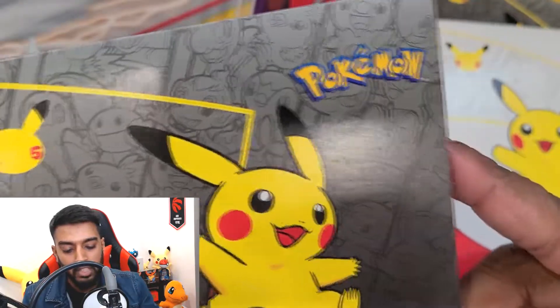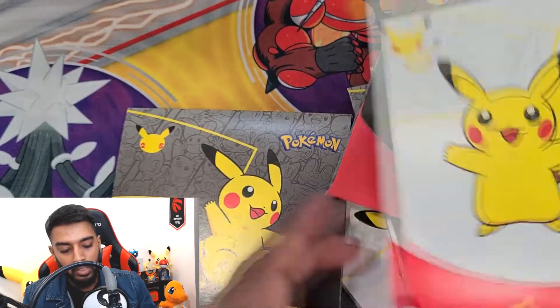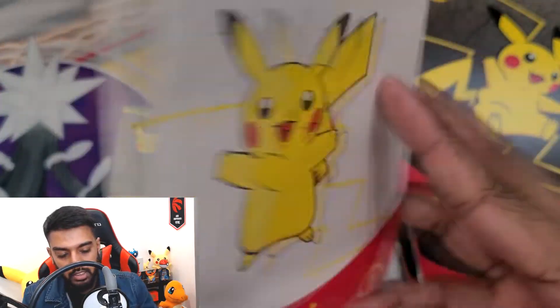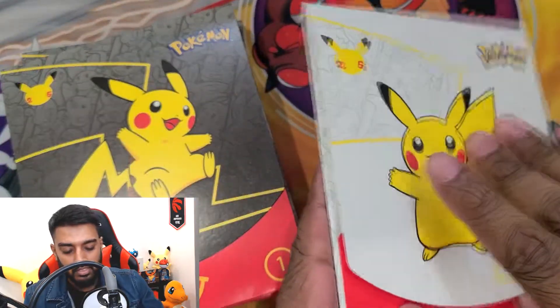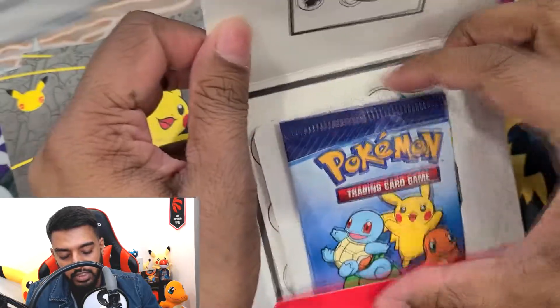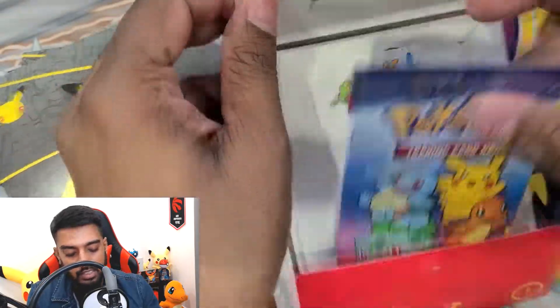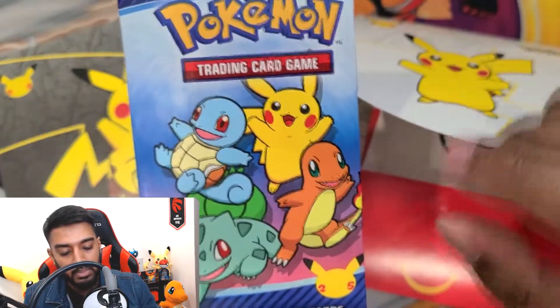Look at that artwork — these are such cool looking packs. I wonder if the McDonald's Canadian version will have the same packaging or something else. This is the front of the black one, and there's also a white one. They're both pretty cool packaging, but let's get inside and see what we have. What do you guys think of the artwork? Let me know in the comments below.